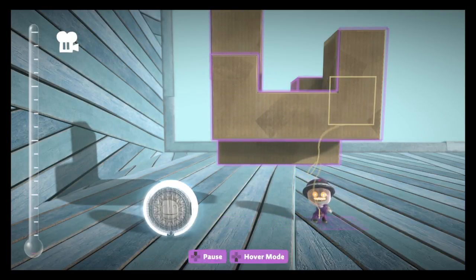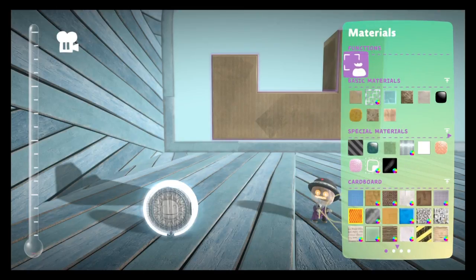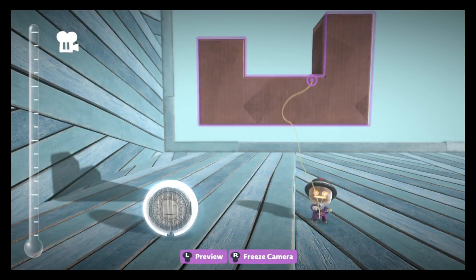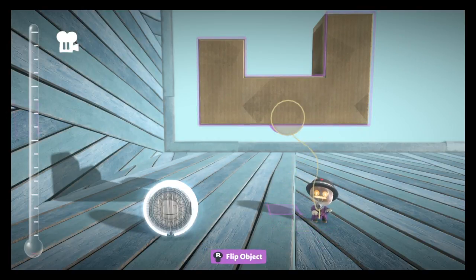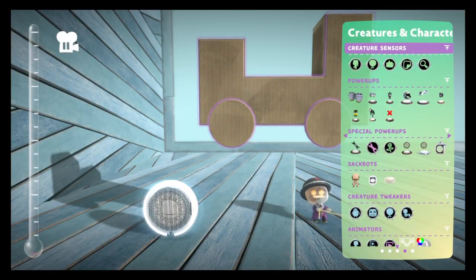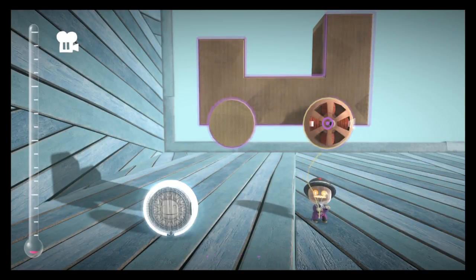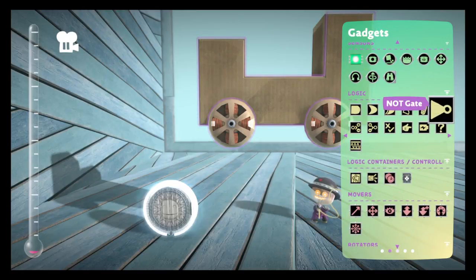Anyway, what you want to do with this is take your wheel. You want to put half of it in your car and half on the bottom. Put that there. Next, you want to get a motor bolt and put it on there like this.